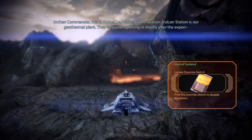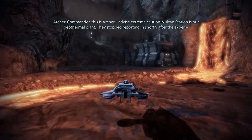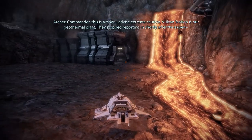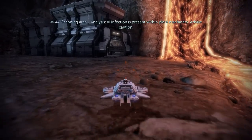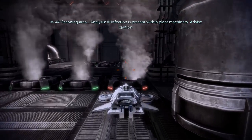Commander, this is Archer — I advise extreme caution. Vulcan Station is our geothermal plant; they stopped reporting shortly after the incident. Scanning area — analysis: VI infection is present within plant machinery. Advise caution.